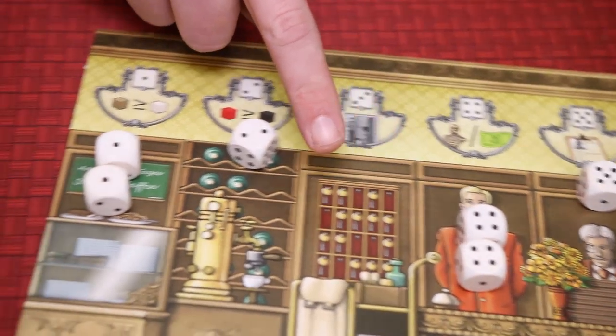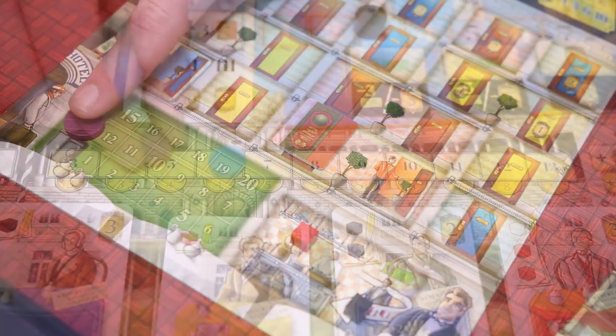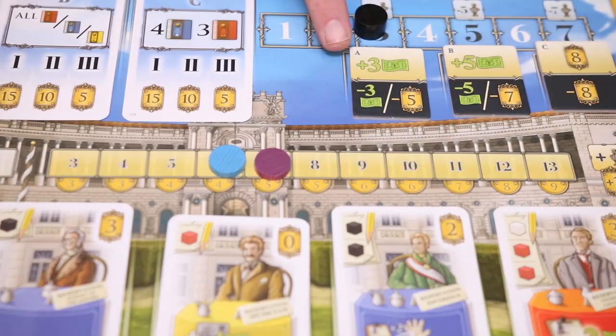The fourth column helps you gain money according to the dice in the column, or go up the emperor track which will help gain you points and benefits when the emperor visits throughout the game.